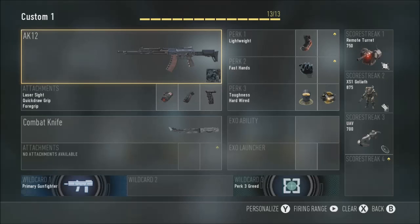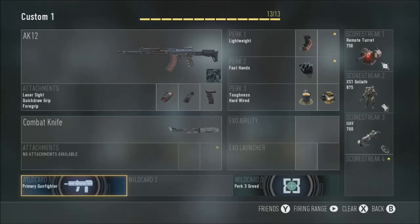I actually think this is probably one of the best class setups ever. Now in this class setup, you're going to have the AK-12 with the attachments: laser sight, quick draw grip, and foregrip. Now this means that you're going to want to have the primary gunfighter for your wildcard, and the laser sight is going to be the hipfire sight. It may sound like the red dot sight, but you're going to be doing iron sights with the AK-12, which is different and actually works very well.